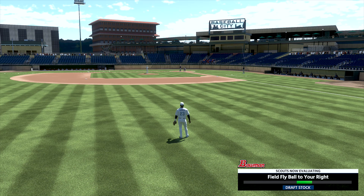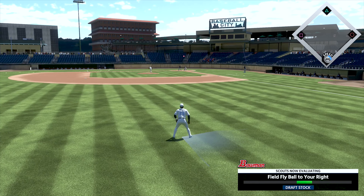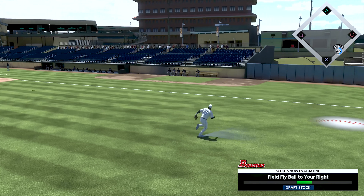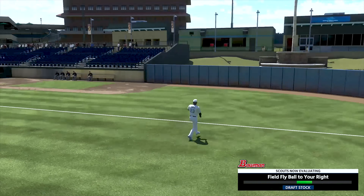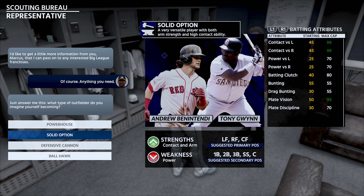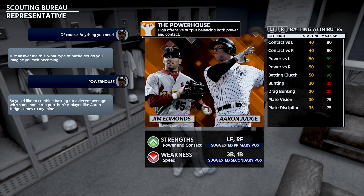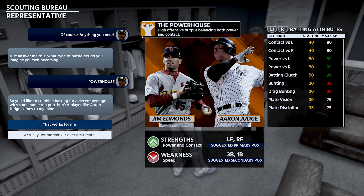My guess is they're really trying to hold me back to make sure that I do have to go through AA and then AAA before I get called up to the show. And if that's the case, then so be it, but I prefer to spend as little time as possible in the minors. Now that the scouts have seen a little bit of what I'm capable of, it's time to select the archetype I'm going to build my player on. Without a doubt, I'm going to build him as the powerhouse archetype — I simply want to get out and hit home runs, make pitchers reconsider challenging me at the plate. It's all about power and contact and putting numbers up on the board.